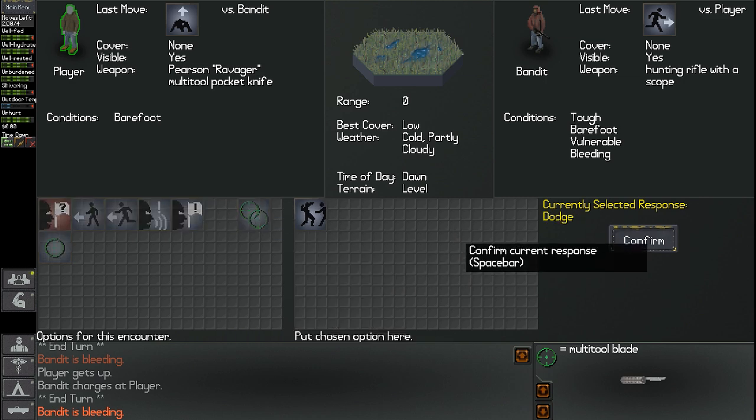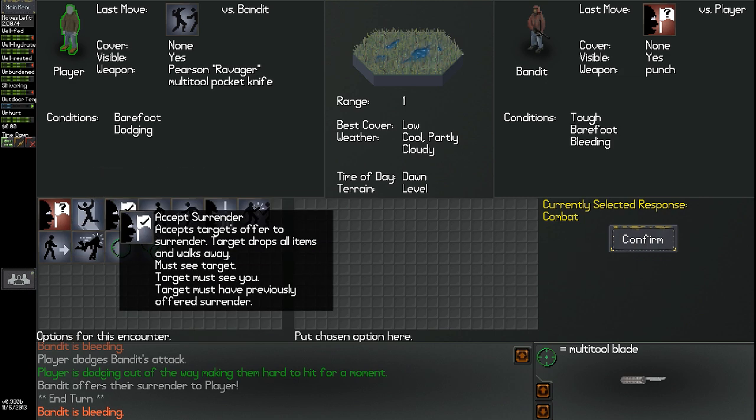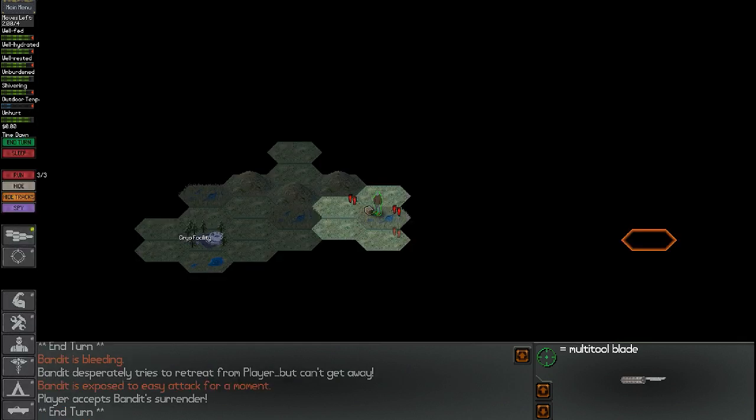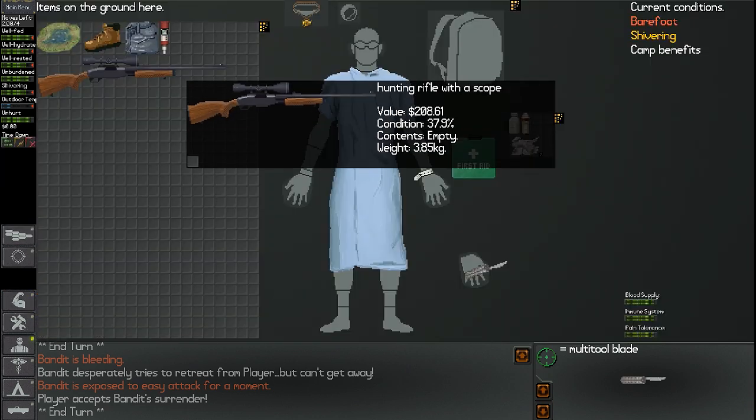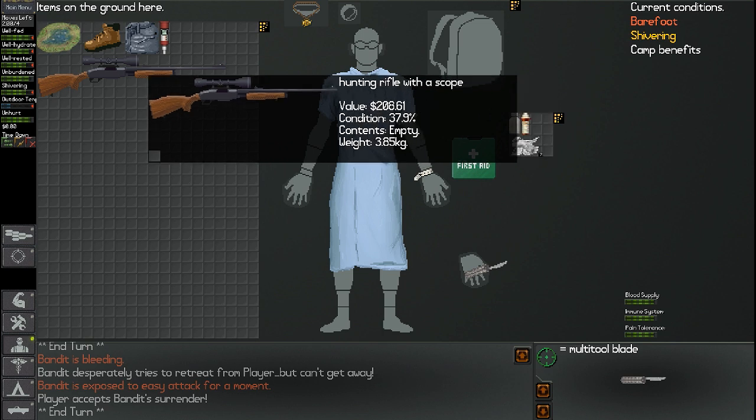Let me dodge the charge. Player is dodging out of the way, making them hard to hit for the moment. Bandit offers their surrender to the player. Good — accept surrender. Now let's go into the item screen. The rifle has a value of 208 but the contents are empty — no wonder he wasn't using it. He doesn't have any bullets, unfortunately.